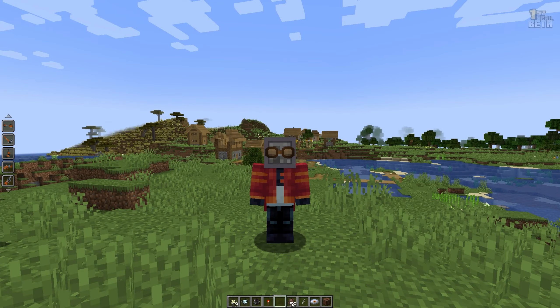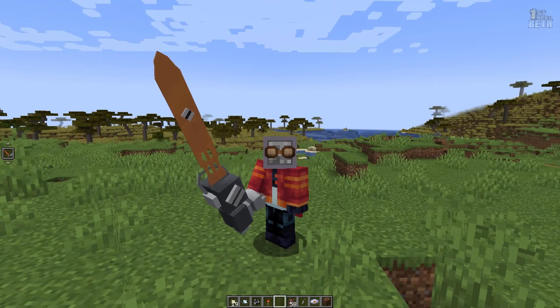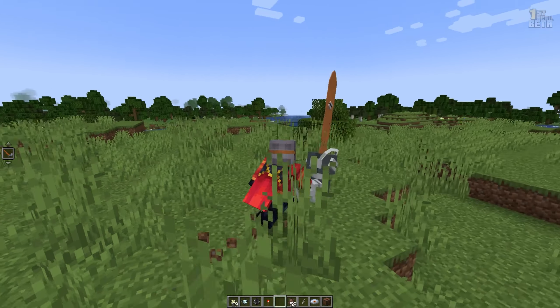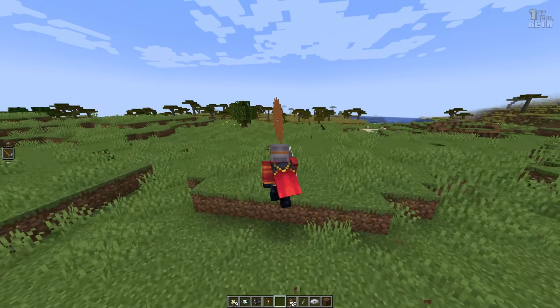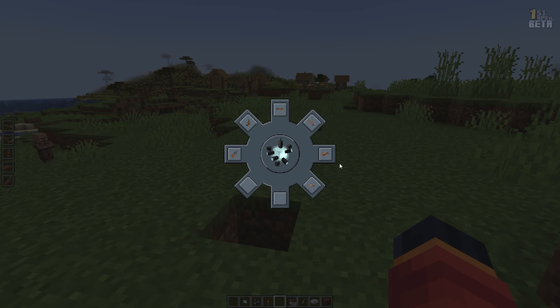That was cool. Now y'all gotta see that — look at that. Look what else I can do though: a friggin saw blade. Makes me faster — spinning. Next one.